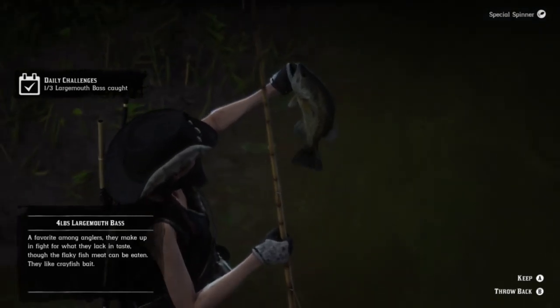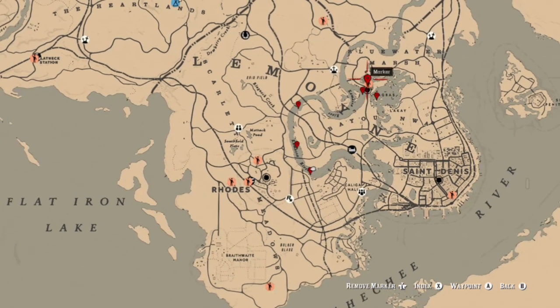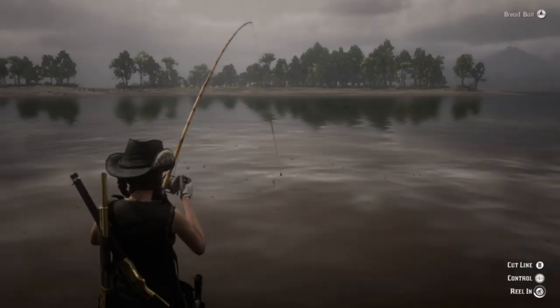First thing we're going to talk about is largemouth bass. You can find these in the waters around the swamp in the bayou. This is a spot I like to go to because there doesn't seem to be too many fish competing in this area. You can also go all along the river up here, and also to the fast travel at LaGras - unfortunately I went there today and I didn't see one largemouth.